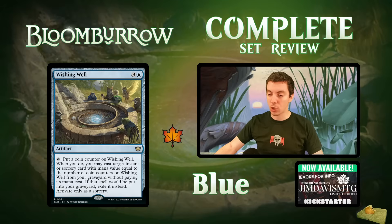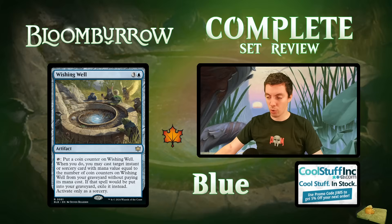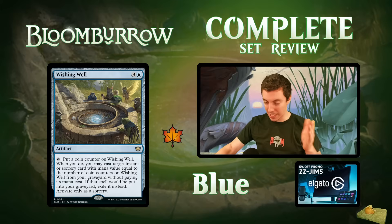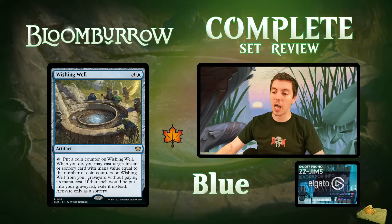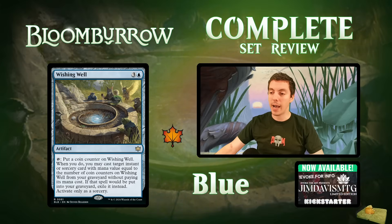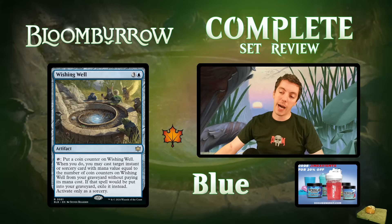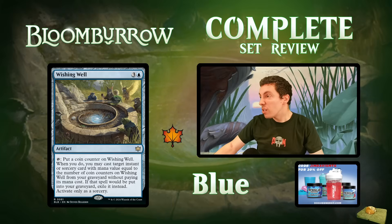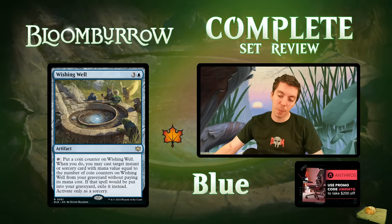Wishing Well: artifact, tap to put a coin counter on it. When you do, you may cast a target instant or sorcery from your graveyard with mana value equal to the number of coin counters on Wishing Well without paying its mana cost — that spell is exiled instead. Somewhat powerful — tapping it, exiling a cut-down on turn two, casting cut-down immediately is a nice sequence. But this card mostly relies on how many good one-mana spells exist. It's slow and somewhat clunky. Must match the exact mana value, which is a downside like Aether Vial. Probably not constructed playable — maybe a sideboard card for grindy games. Kind of a cool card but pretty clunky overall.